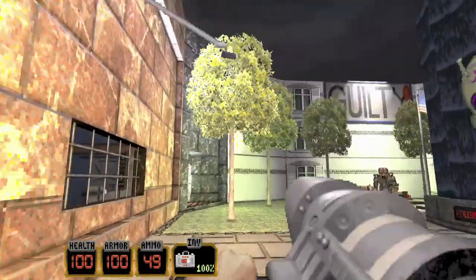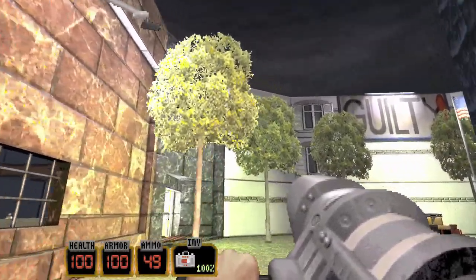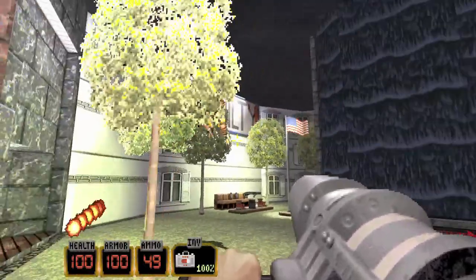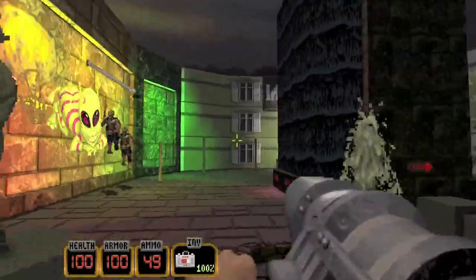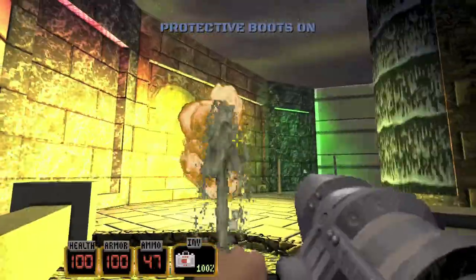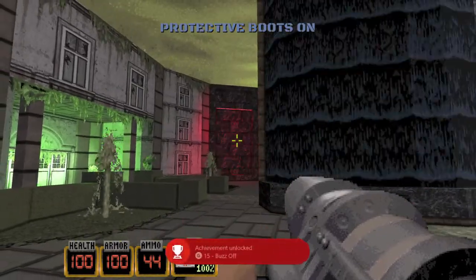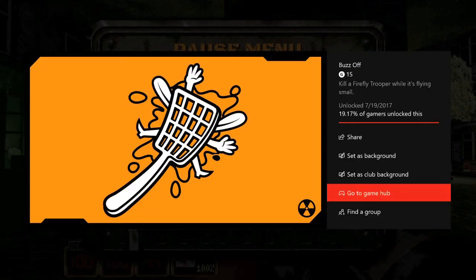Just keep clipping through here. Your goal for this achievement is to kill one of those fly enemies while they are still in fly mode. They are going to swoop in and grow to full size, but your goal is to kill them while they're still shrunk. If you're quick enough and manage to kill them in one hit, which you should because you have the rocket launcher, you should get the achievement.